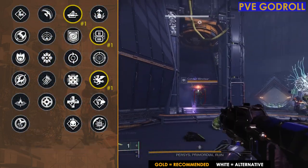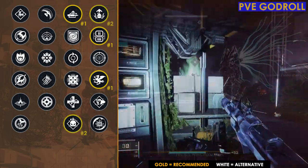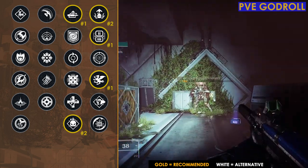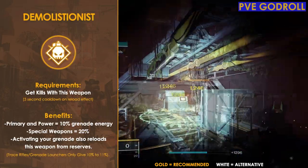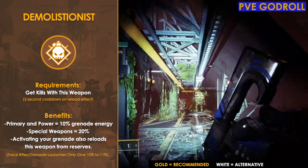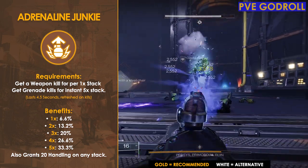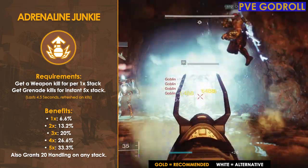The second perk combination I'd consider — and the one I think could end up being really goated on this weapon — is Adrenaline Junkie and Demolitionist. Demolitionist gives you 10% of your grenade back on a kill, and anytime you activate your grenade it reloads this weapon from reserves. Adrenaline Junkie gives you five stacks on a grenade kill, granting 33.3% damage and a plus-20 to handling.